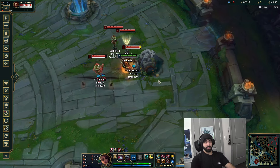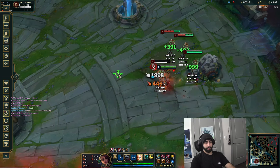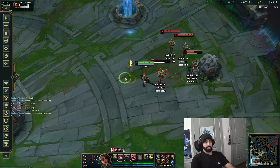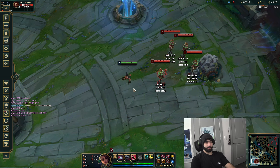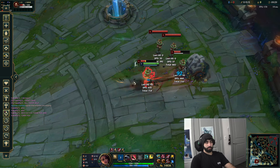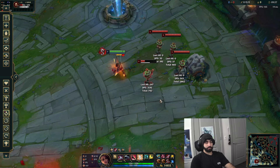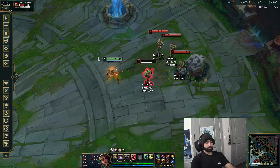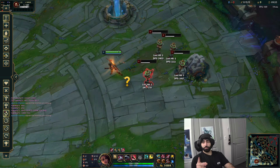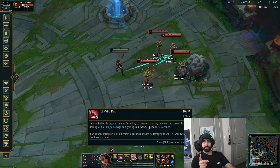The big part: when you E, you can press Q at the same time and you get this bomb on the ground that does both the melee damage AND the Q damage. Some people don't do this - I don't know how you play the game and not know this because this is literally your whole kit. Any time you can E, you can also Q if it's not on cooldown. You can also E during your ult, which means you can also Q during your ult if you use E. The E also resets on champion kill, which is huge.